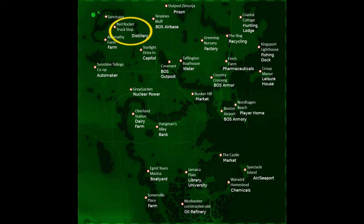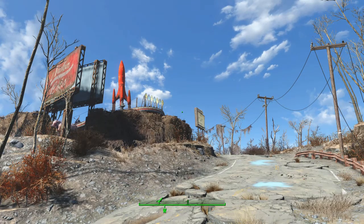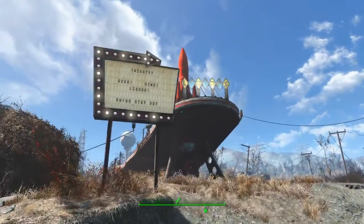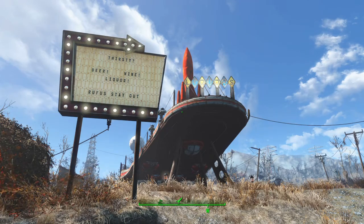Welcome to Industrializing the Commonwealth. Here we're going to be looking at Red Rocket Station, just outside Sanctuary, where we've built a brewery, distillery, and winemaker. Here we grow all the necessary ingredients, produce all these beverages, sell them here at the bar, as well as wholesale via distribution.